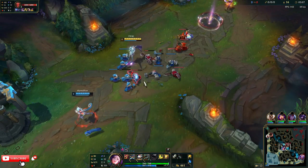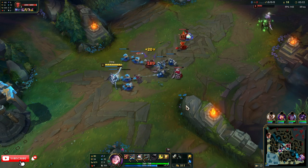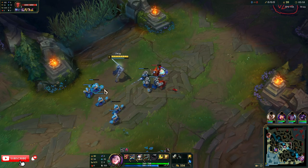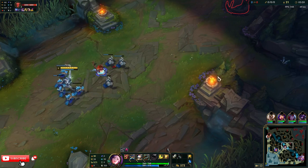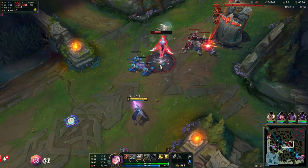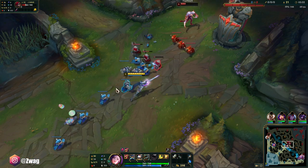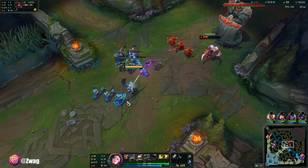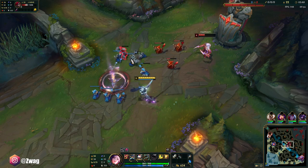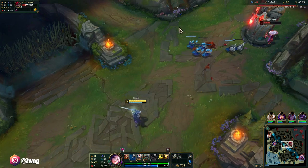The Bloodthirster now gives you more AD if you're above a certain health threshold. I think I'm going to do a Jhin video where I try to break the AD record. Who's our jungler — Diana? Yeah, the new Niko's out, and the funny thing is she has like a 39% win rate because everybody's trying to turn into minions and wards and they're just kind of inting. Alright, I'm full health, chillin'.